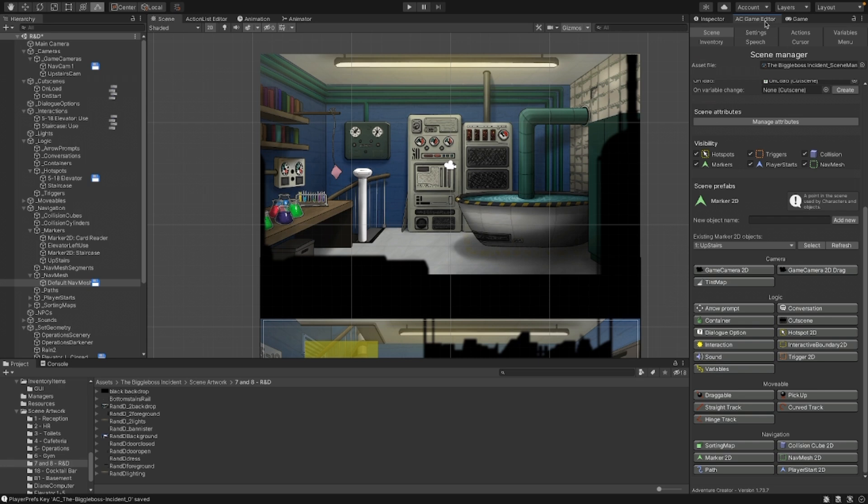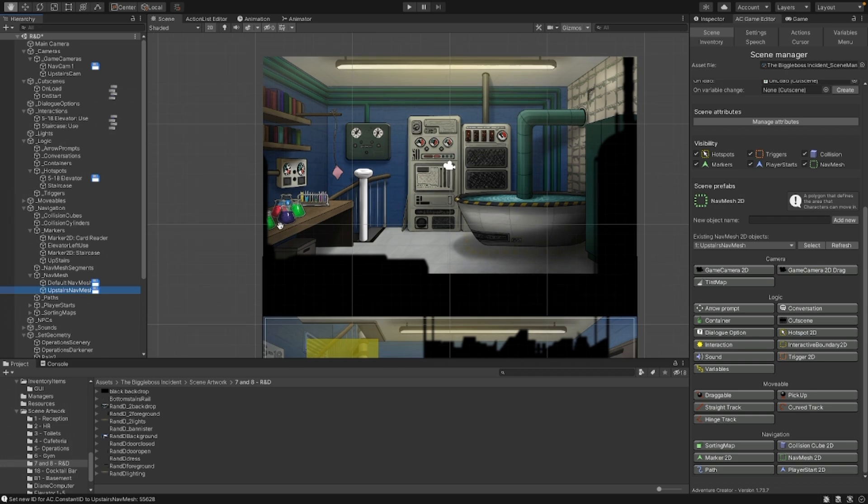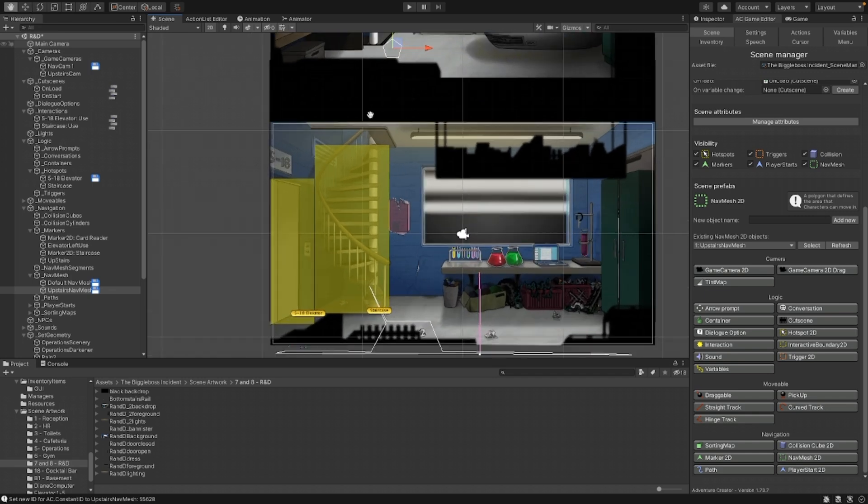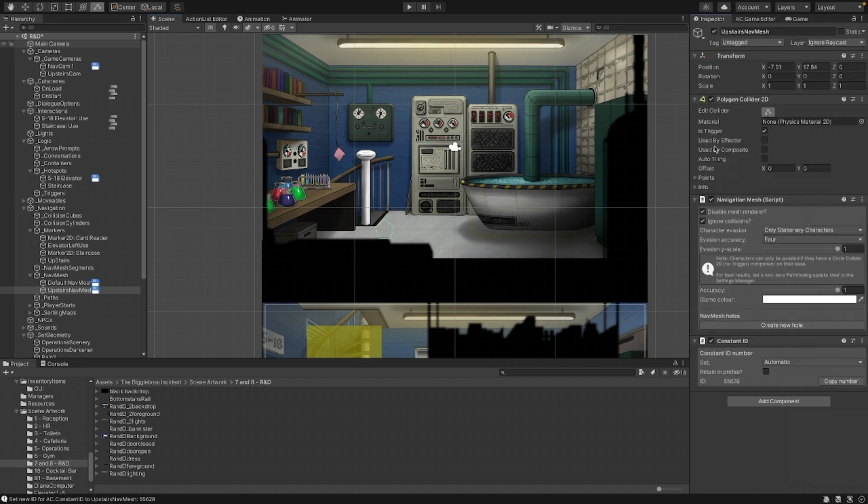Up here we're going to have another nav mesh — Moveable Navigation and Path, Nav Mesh — and we're going to call it 'upstairs nav mesh'. There it is. Let's fiddle with that. Again, this is all going to be very rough and ready at the start, but I will finesse it later. That'll do for now.